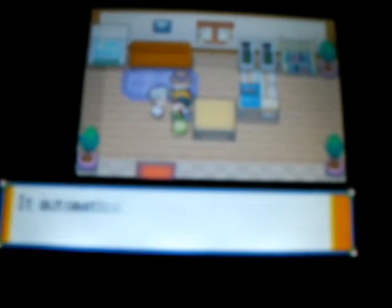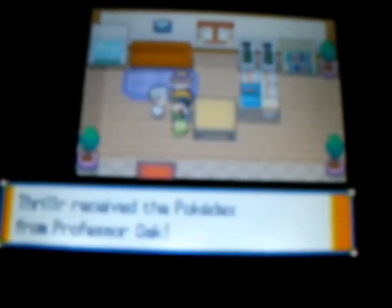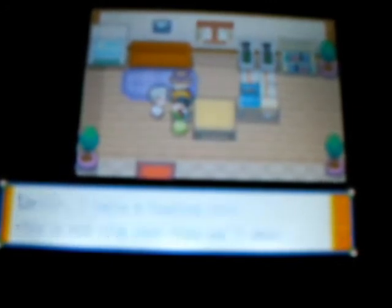Professor Oak comes over and blabbers on about how you got a Pokemon and how Professor Elm discovered evolution. He gives you the Pokedex, which is the last item that goes in that little menu bar — the one you get items for throughout the whole game. He tells you he'll be doing a show in Goldenrod and registers his number into your Pokegear.